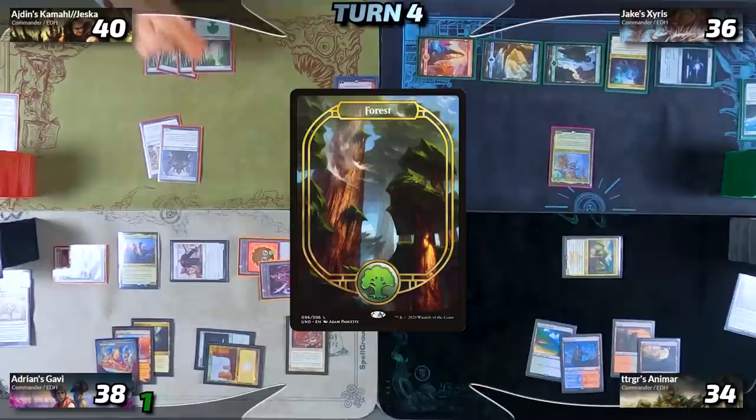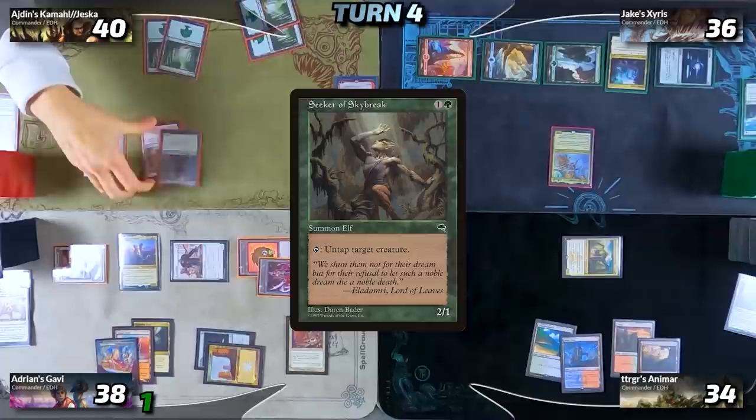Idan draws and plays a basic Forest as his land for turn. He taps for two and plays Seeker of Skybreak, then puts the Lightning Greaves on the Seeker. He doesn't have anything to do with the mana at the moment, so he passes the turn to Jake.